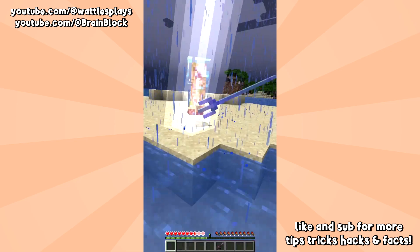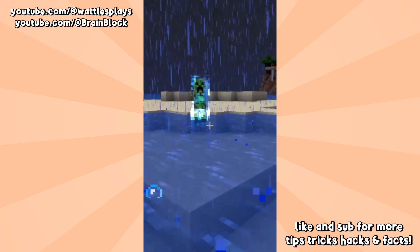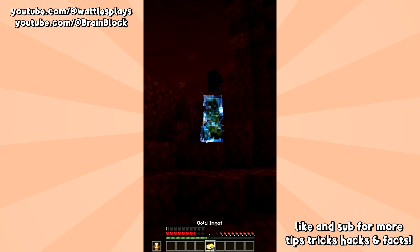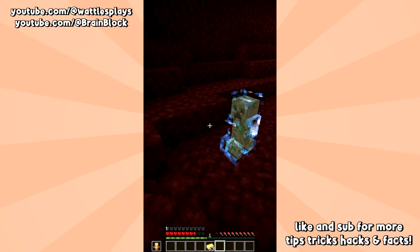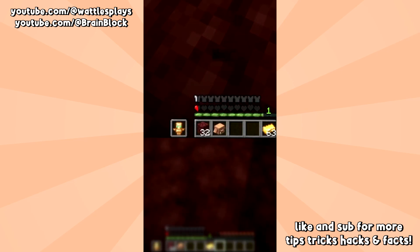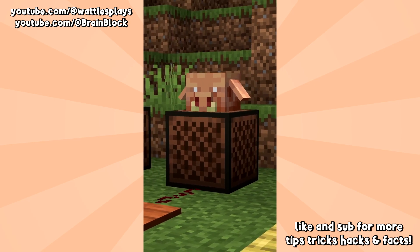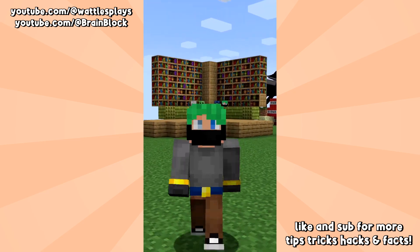Now you need to turn a creeper into a charged creeper, then speed-build a nether portal really quick. Light the portal and go inside. Once in the Nether, slowly and carefully lure this charged creeper over to a piglin and let it go. The piglin head is easily the hardest mob head to get in the entire game, and it has even more cool mechanics too. For more on the piglin head, check out the snapshot video on my other channel.